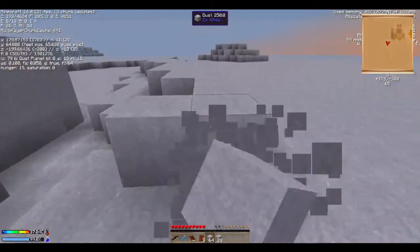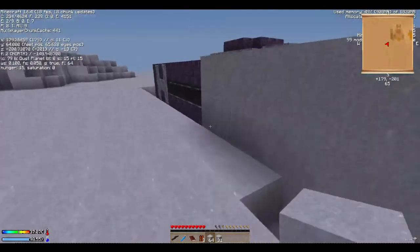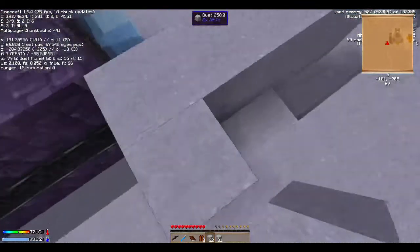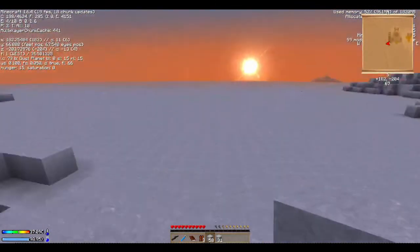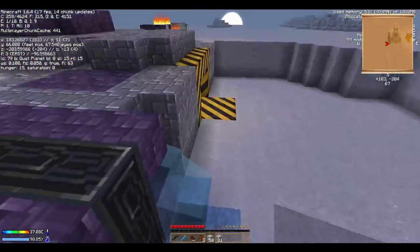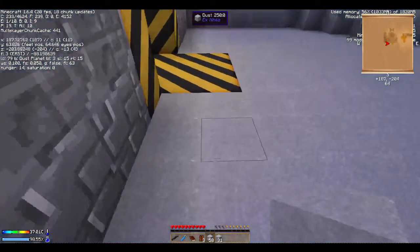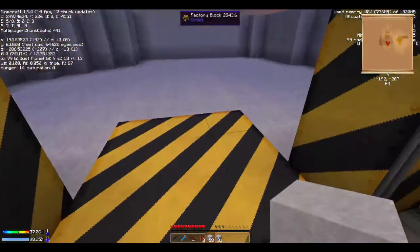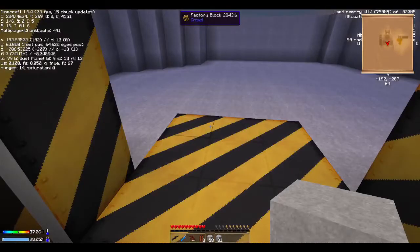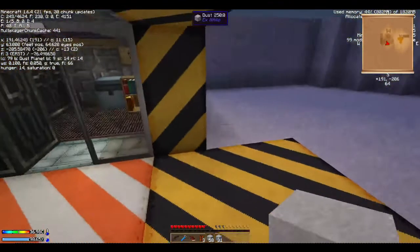Alright guys, it's almost nighttime. I remembered I have my F3 menu open right now. At night, last time I played this, a lot of mobs spawn — and there will be a lot. Looking at the top right corner right above my minimap, it says used memory at 57%. That's because I haven't allocated a lot of memory. So I'm gonna go ahead and close down my Minecraft and allocate memory from the FTB launcher.